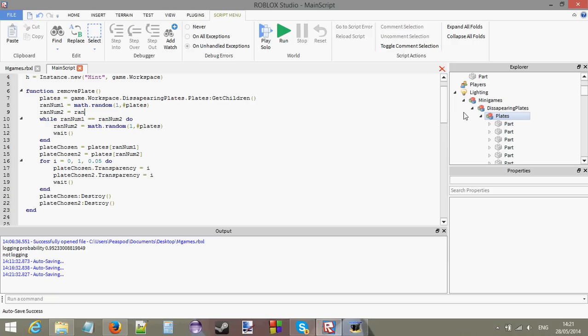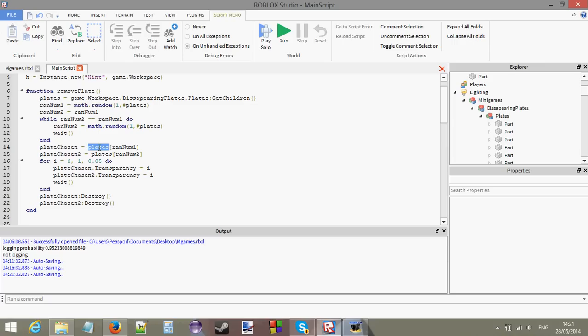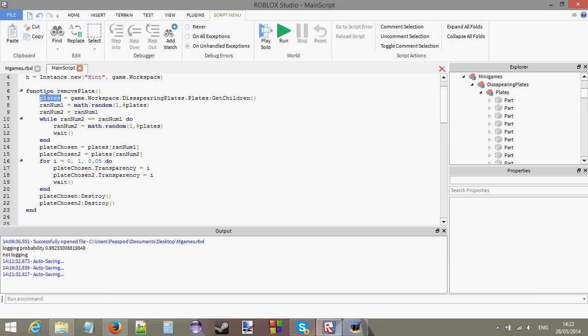I set randomNumber2 equal to randomNumber1 initially just so that it actually enters the loop. The loop condition is: while randomNumber1 equals randomNumber2, we're going to keep looping. Now, plateChosen is an array of all the different part objects in the plates model — all these plates are inserted into this variable as a table. We then use randomNumber1 and randomNumber2 to select two random plates to make disappear.